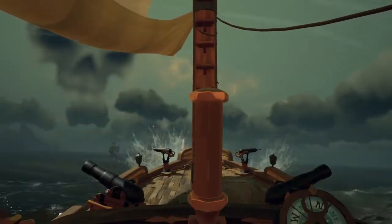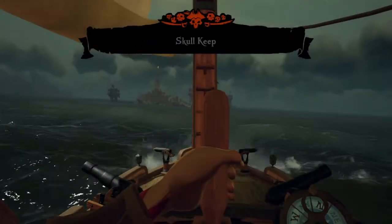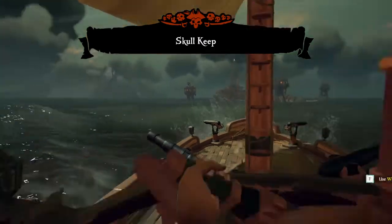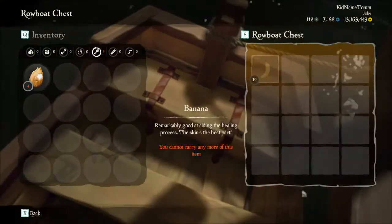While you're approaching the skull fort there will be towers and island cannons that shoot at your ship. Just make sure you don't take one directly and die and you'll be alright. You're going to want to come in very hot. Make sure your ship's not filling too much with water, and when you get into a safe position you're just going to want to drop the anchor.